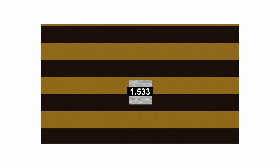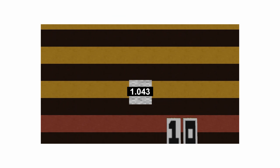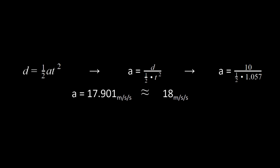To solve the gravitational acceleration of Minecraft, I dropped a block of sand in-game and videotaped it at 60 frames per second, then edited the footage by adding a time overlay, slowed down to 5% speed. Using the equation d = ½at², I was able to determine the gravitational acceleration, which is about 17.901 meters per second per second, or approximately 18 meters per second squared.